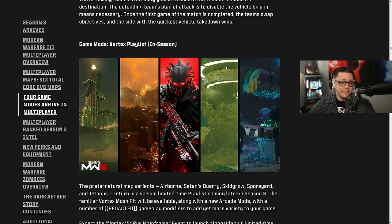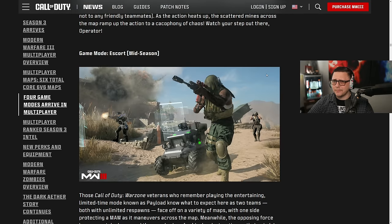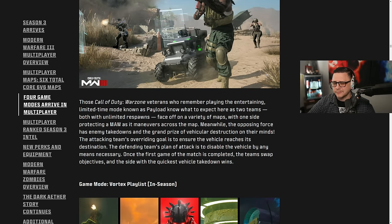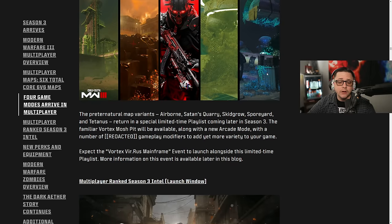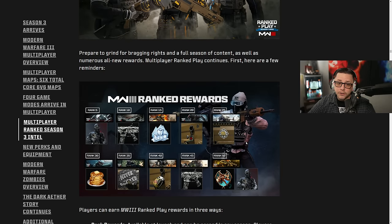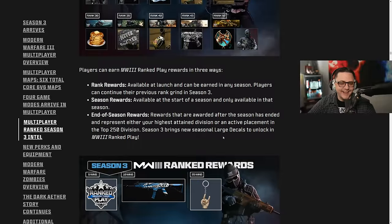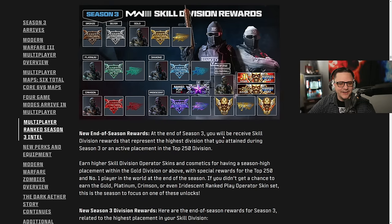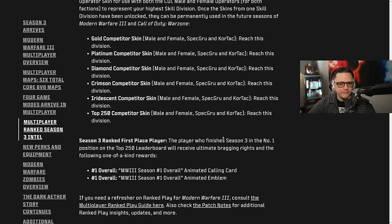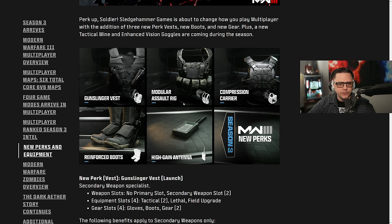Sledgehammer Games has actually done quite a good job with multiplayer. I don't really get hooked on multiplayer beyond doing the camo challenges and upgrading stuff every now and then, but there's a ton of content for people that enjoy it — especially with ranked every season update. There are going to be new rewards, including a little Charizard-looking thing for level 50. New perks include the Gunslinger vest, Modular Assault Rig, and the Quick Fix, which comes with a high gain antenna.